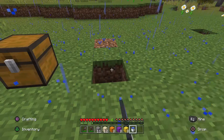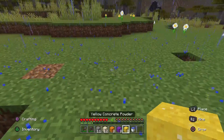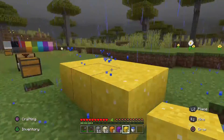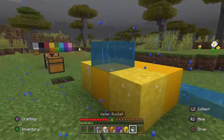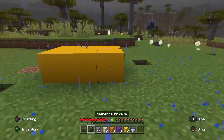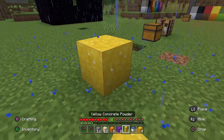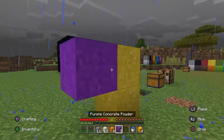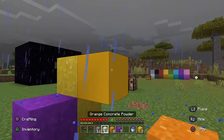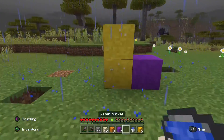So you grab this empty bucket, click the water, and it fills up with water. There are two ways you can do this. What I do is flatten out the concrete powder on the floor, place water above it, let it spray over it, and that turns it into concrete — as you can see. The thing about concrete powder is it is like sand: it falls with gravity, it is not like other blocks that just sit there. The concrete sits there, but the powder will fall. That is why I set it out flat.